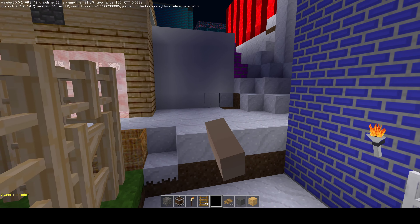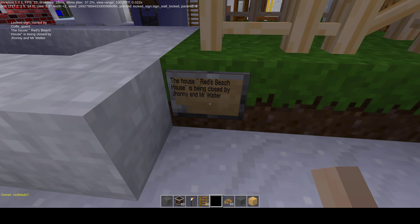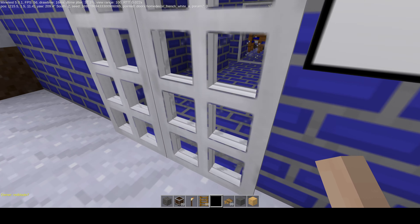Across years later, somebody wrote this locked sign: this house, Red's Beach House, is closed by Johnny and Mr. Walter. Yeah, that was just a prank I guess, but I put up a sign saying 'don't listen to the neighbors — Red's Beach House is open.'